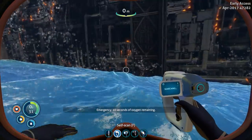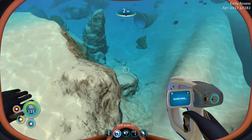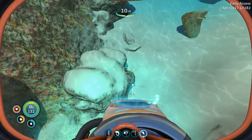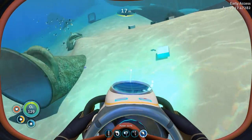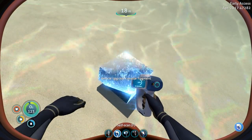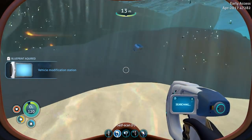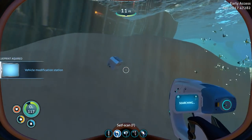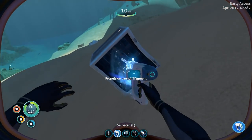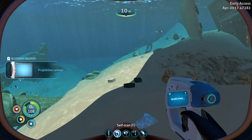This is turning out to be so much more useful than I thought it would be. Seamoth is the thing we were just discovering — this is my little sea glide. Vehicle upgrade console fragment. Now we have vehicle modification station acquired — wonderful! Propulsion cannon fragment again. We're getting so many of the blueprints.